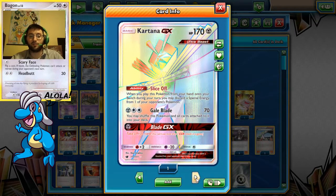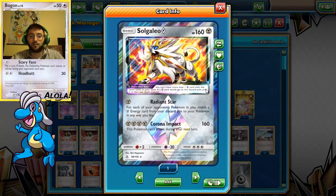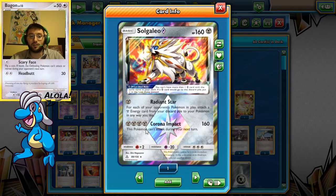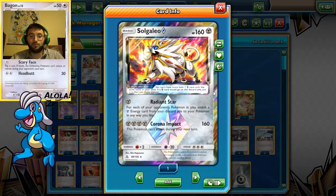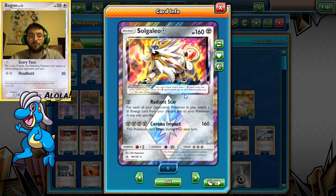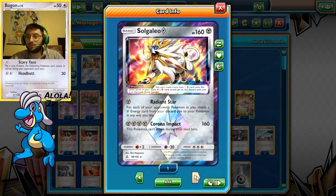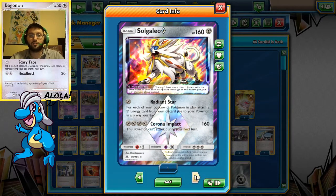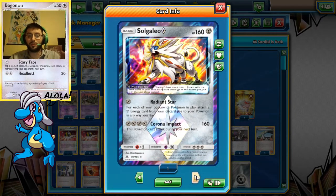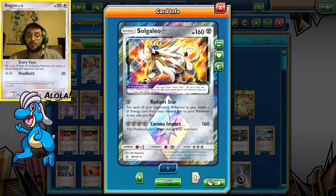Everybody's going to want my Rainbow Rare Kartana GX. A backbone of the deck — something that really helps us get set up — is the Radiant Star Solgaleo Prism Star. It's not the only Prism Star in the deck; we added Cyrus. Radiant Star gets you set up or recuperated after all your Max Elixirs and Beast Energies go down. My weakness in this deck is holding onto this card until the right moment — I tend to play it early.